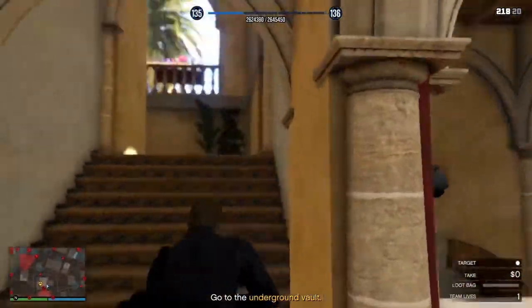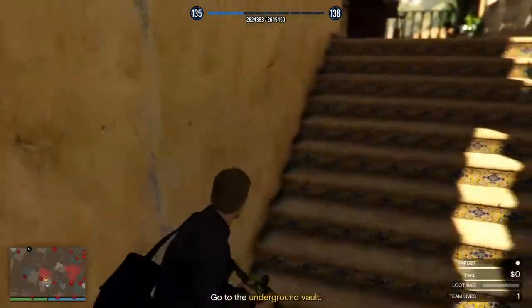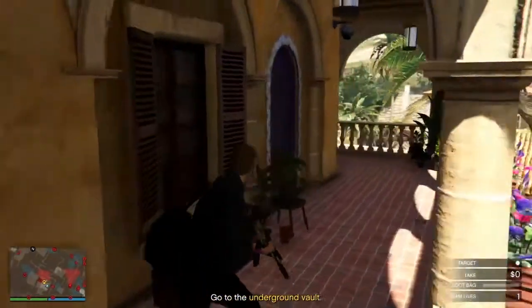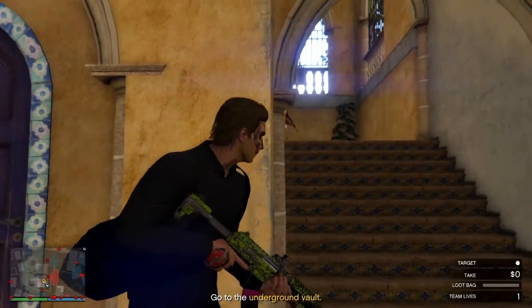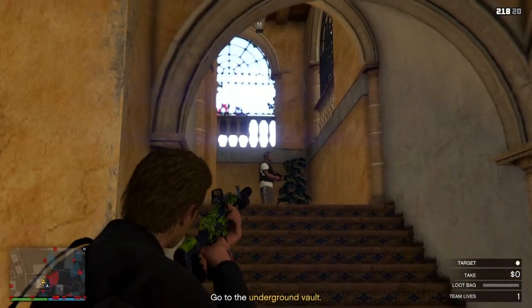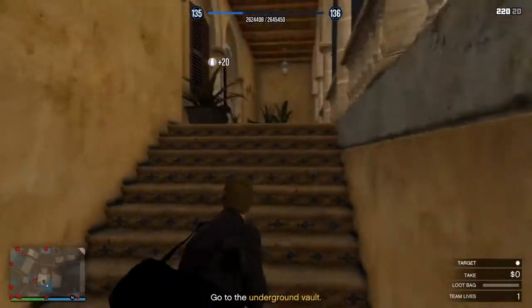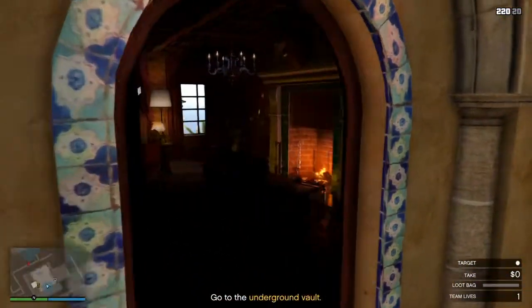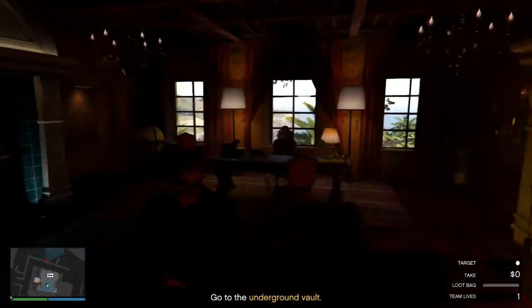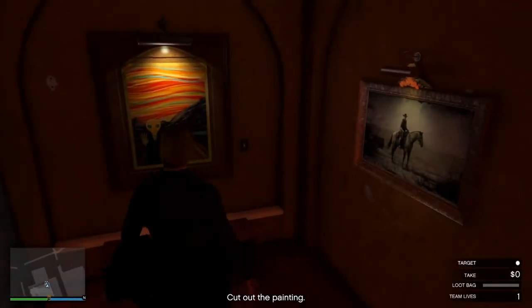I melee that guy just because I don't want the guy on the other side of the fence to realize he's there. Then you walk up here and wait for this guy on the stairs — wait and pop. Here we go, and I'm in. There is a painting — perfect.